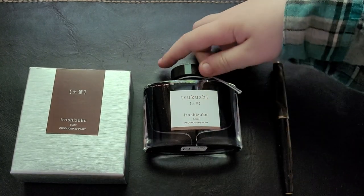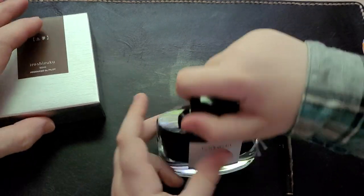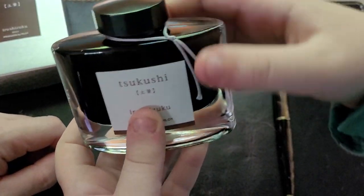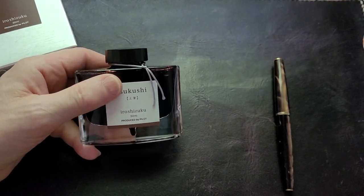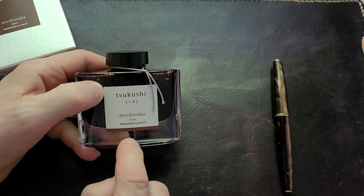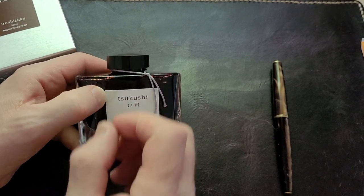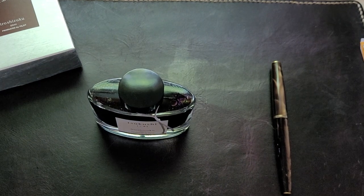Sorry if I horribly butchered that - Sukushi. I horribly butchered that, but that's fine. It has a very nice bottle as you can see. It's like a teardrop almost. You know why they have that? Because when the ink gets really low, you can still get your nib into that little divot and get the last bit of ink. Or put a syringe into that little divot and it sucks up ink. It's a real clever solution. And it looks pretty.